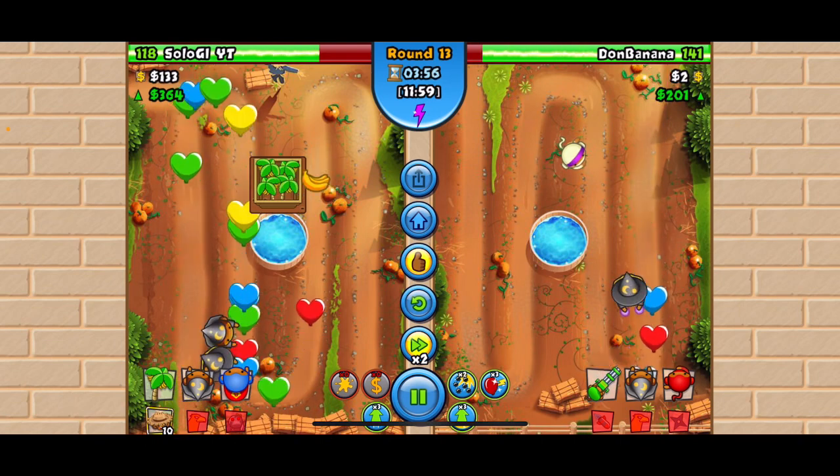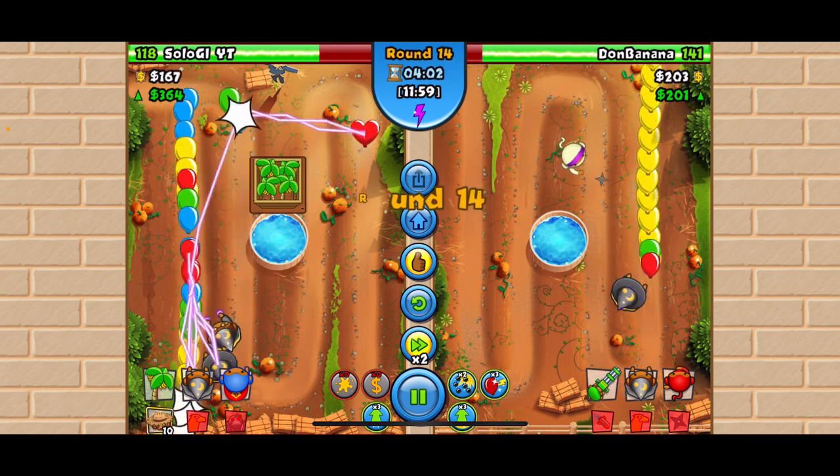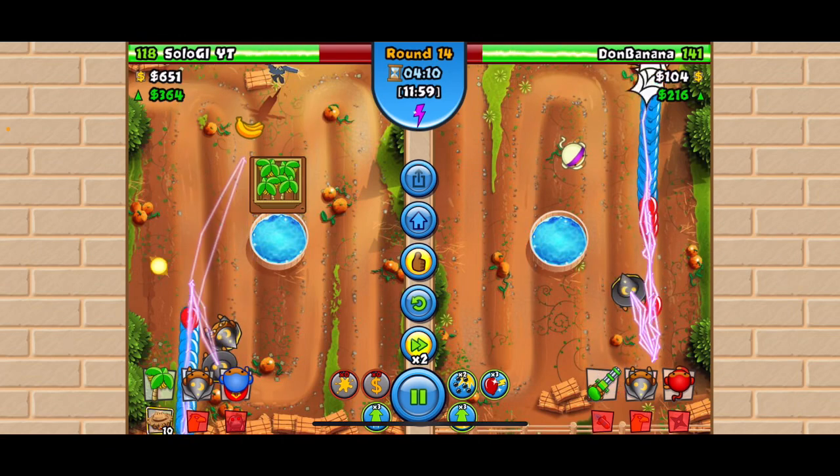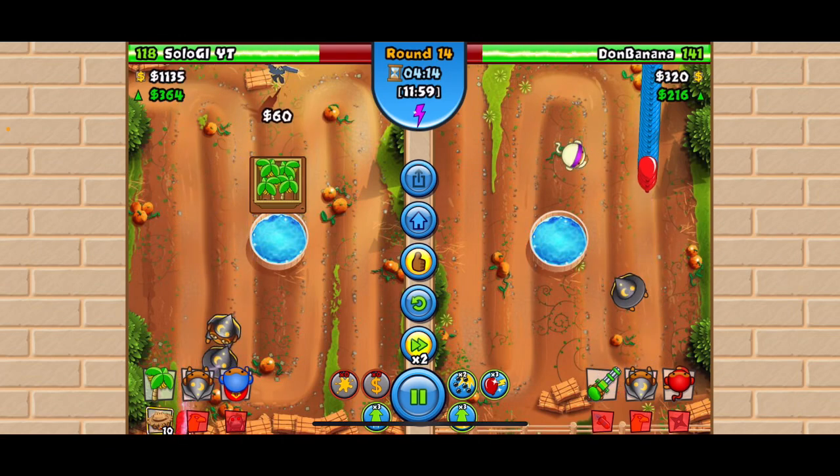Next I got the farm to two-two-zero. Then I got another wizard because we were leaking — we were about to leak a lot of lives and I really didn't want to leak so much that I'd die.